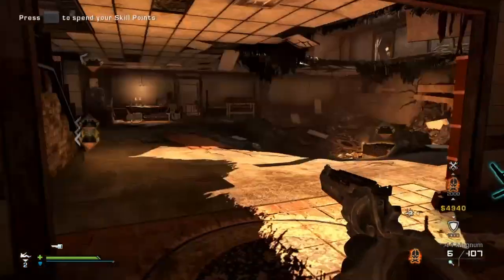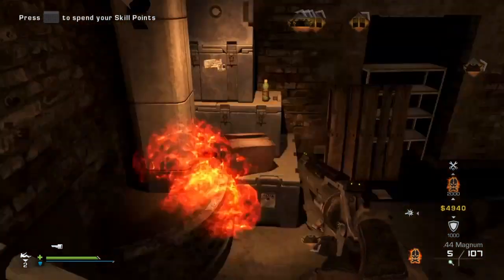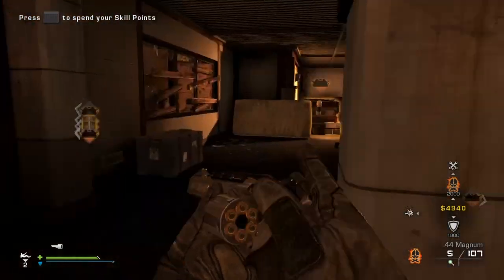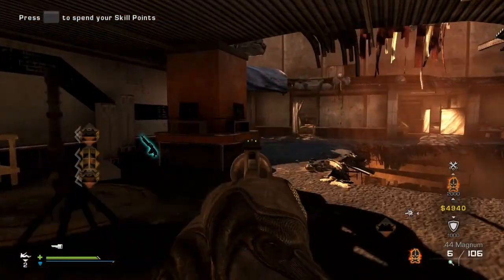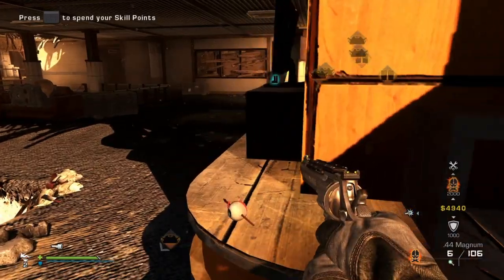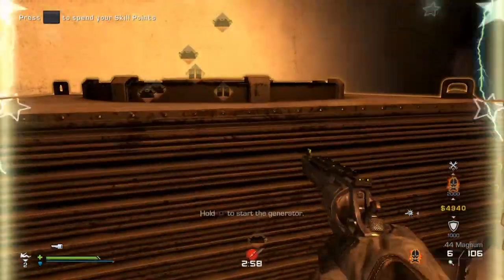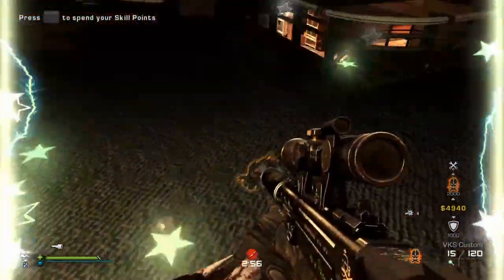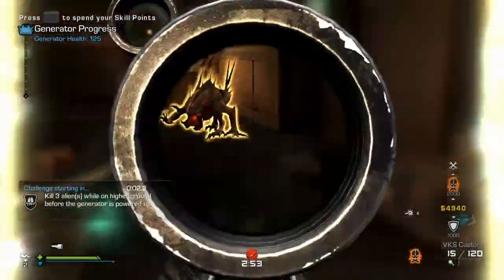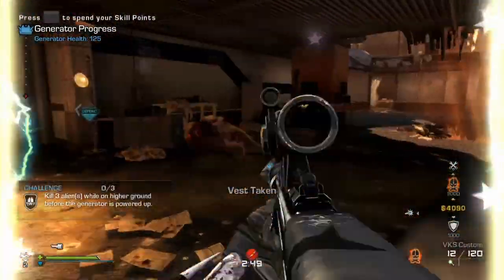The third eyeball is going to be in the garage. It spawns either here by this fireplace-looking thing or up here. And there you go — the third click — and we got fast reloading coming online. It's absolutely wonderful, got these eyeballs shooting around all over the place.